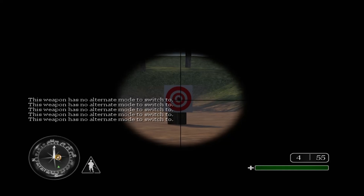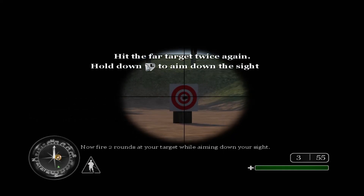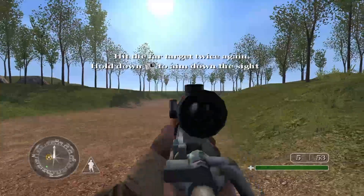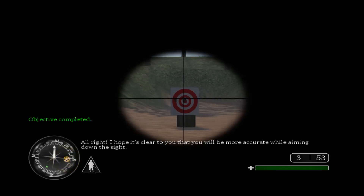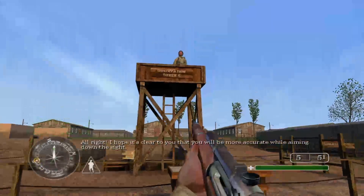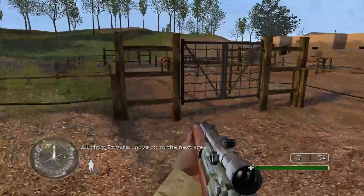Damn, this feels weird. 'Now fire two rounds at your target while aiming down your sight.' Alright, I hope it's clear that you'll be more accurate while aiming down the sight. 'Alright Private, move on to the next area.'